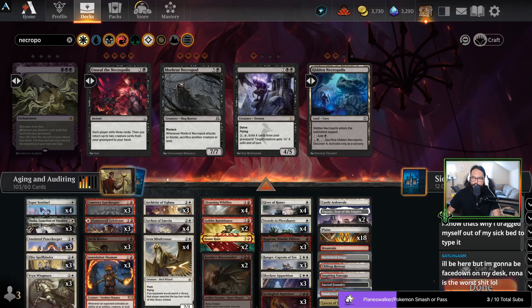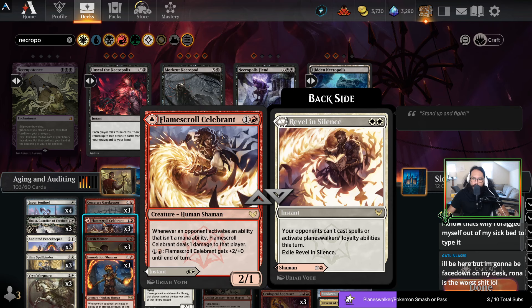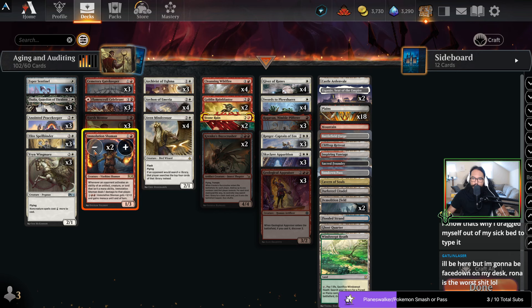What does Necropotence say? These are each single individual instances. How quaint — yeah that makes me think that Celebrant will be the stronger card, because then Necropotence costs two life per card, which is a big deal. Honestly I think Shaman gets fucked here.